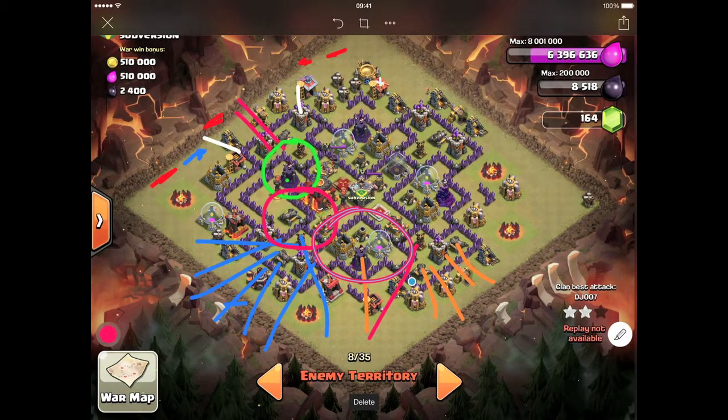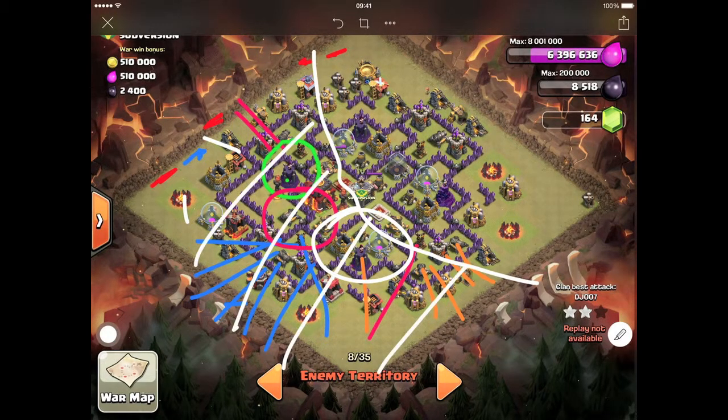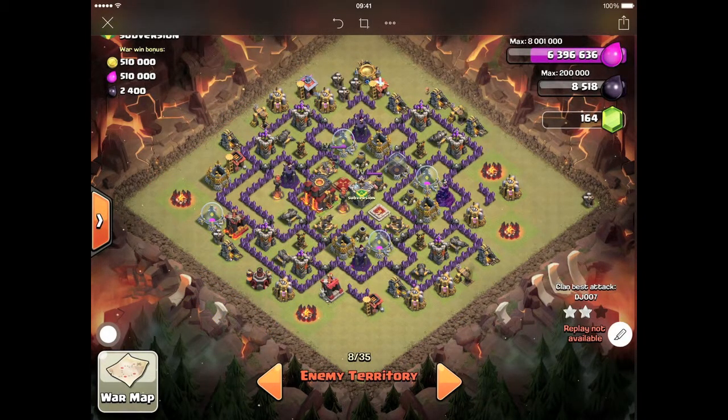Eventually, this whole half of the base had been taken out, and that left the other half destroyed as well. Everything headed up towards the air defense and I took it out. Then I had six or so balloons left heading that way, but it just wasn't enough to take out everything. What I had left standing was a Tesla right here and this wizard tower — and that was it. It was a really good raid for me, to be honest, because it was the closest I've ever got to a Town Hall 3 star, which is quite sad but true.